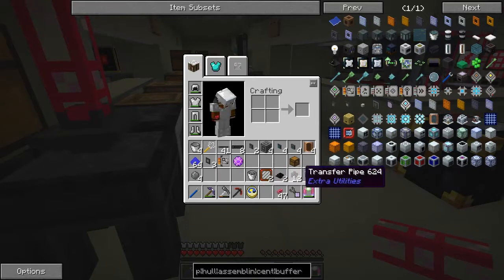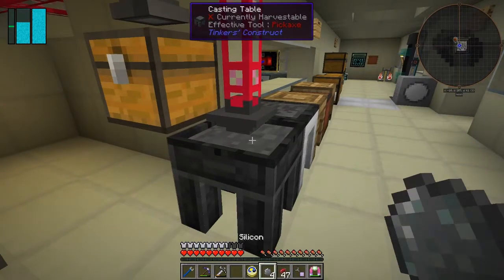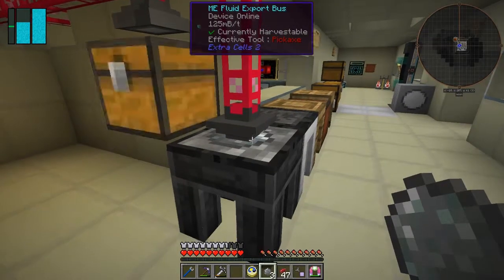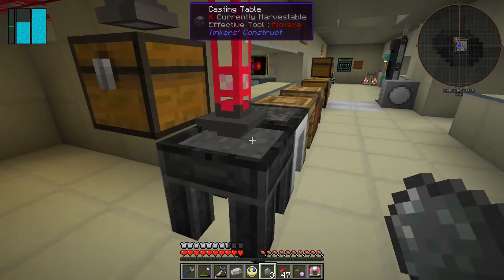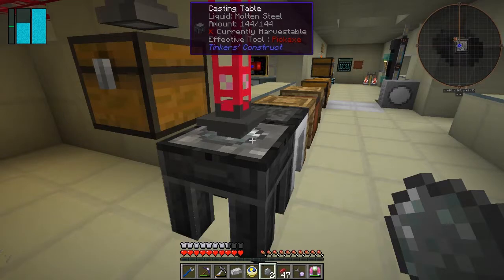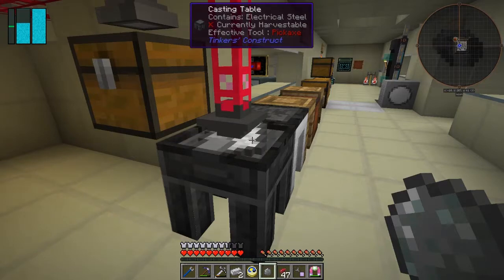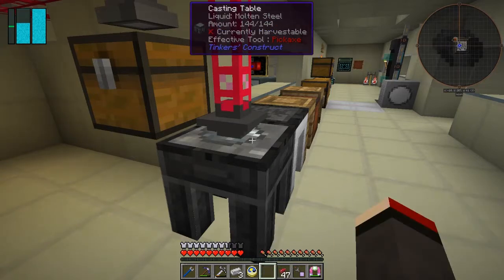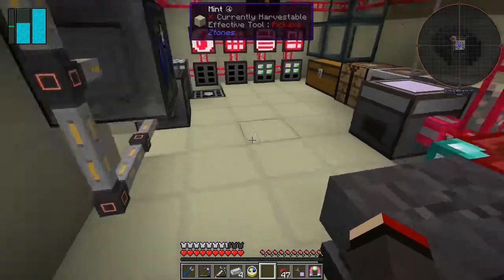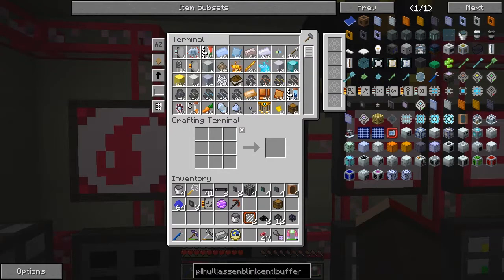What I can do now is put onto this casting table a piece of silicon, then put in the molten steel, and it'll make an ingot. You'll notice it doesn't go in until I actually put the silicon on there, so it's actually safe. I could quite happily do it like this. We don't need much molten steel anyway, so we can remove that. We've got four electrical steel ingots.